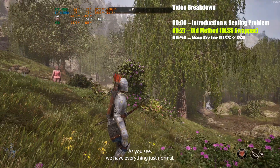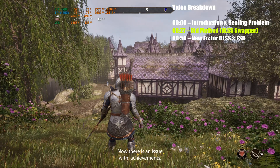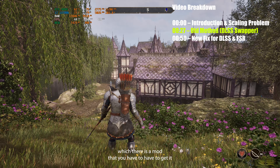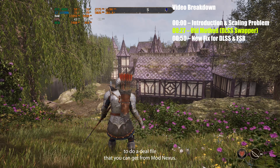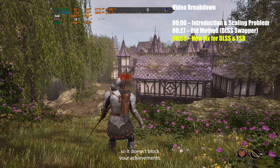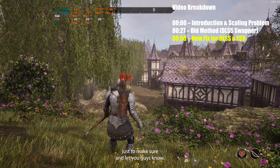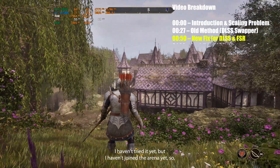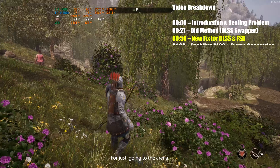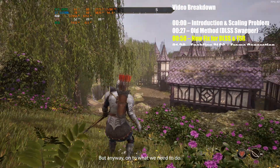Right now as you see we have everything just normal. The trick is we can just do it by console command. Now there is an issue with achievements — there is a mod that you would have to get. It's a DLL file that you can get from Nexus Mods. There's someone up there that has an unblocker so it doesn't block your achievements. I'm going to test that out before I end this video. I haven't tried it yet but I haven't joined the arena yet, so I should get an achievement for just going to the arena. We will try that and see if it works.